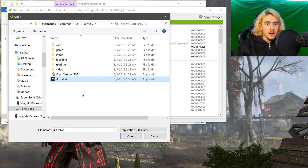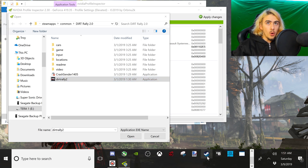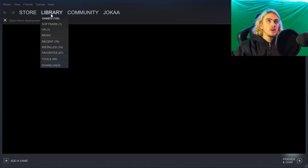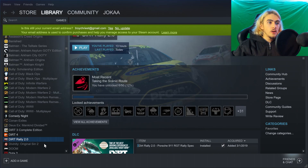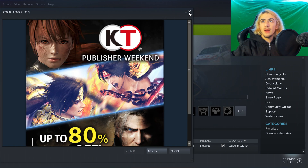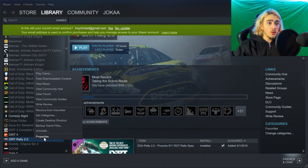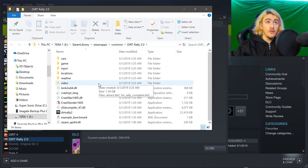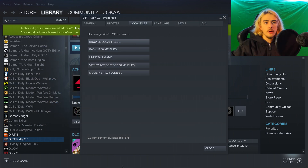If you do not know where Dirt Rally 2 is installed, I will show you how to find it. Drop a like and please subscribe. Open up Steam, go to your library, go to Dirt Rally 2.0, right-click, go to Properties, then Local Files, then Browse Local Files. For me, it's installed on my E drive in the Steam Library, Steam Apps, Common, and then Dirt Rally 2.